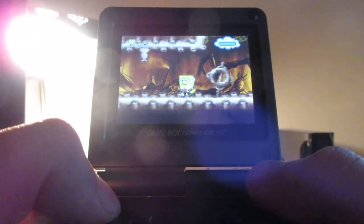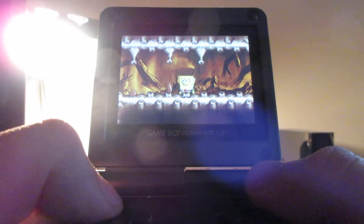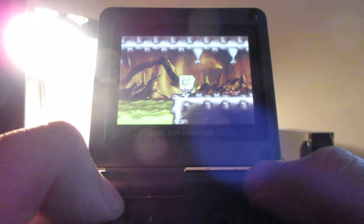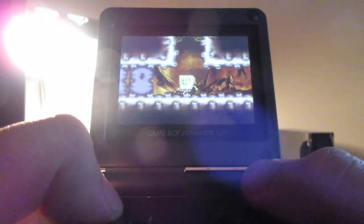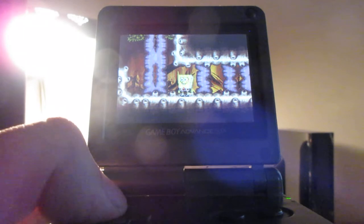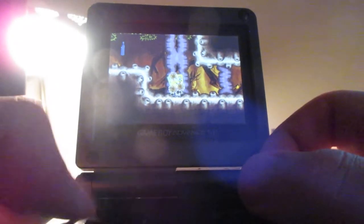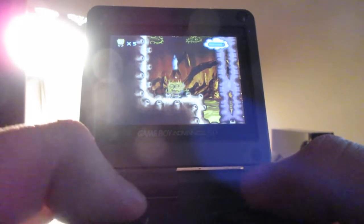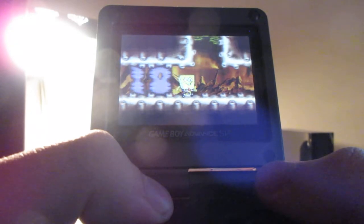Now here, watch out for what's falling from the ceiling — be careful of that goo. Watch out for the amoebas. Now here is basically the letter Z collectible, but you have to be careful to watch out for these urchins. If they get stuck on SpongeBob, use the arrow keys on the D-pad on the Game Boy to get rid of them.